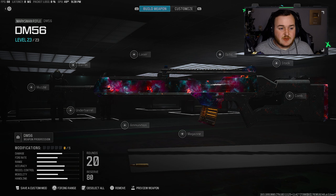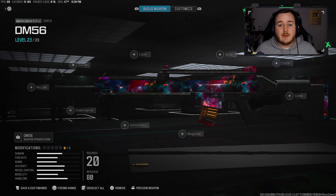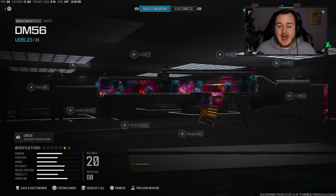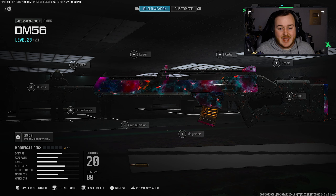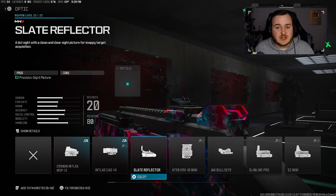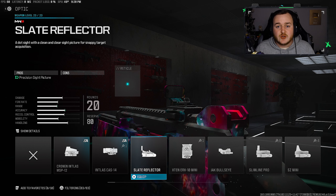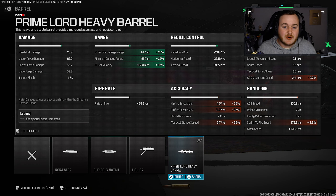For our next and final weapon, we have the DM-56 Marksman Rifle. Before Season 2 — we have about 40-some days left — there is going to be a Marksman Rifle meta here in Modern Warfare 3. It's already starting in Warzone, and this weapon is super broken in pubs right now. For this class, we're going to the optic and adding on the Slate Reflector — my go-to choice. You're not getting as much visual recoil compared to the other options. For the barrel, we're adding on the Prime Lord Heavy Barrel — a 25% increase in effective and minimum damage range and a 30% increase in bullet velocity, making this weapon super nice at any range.